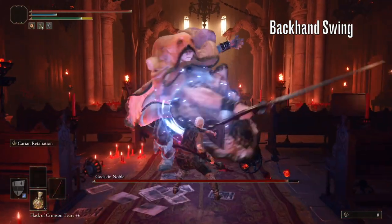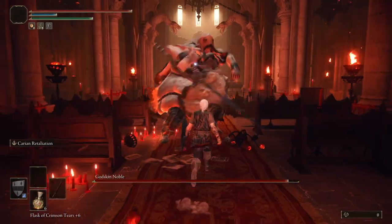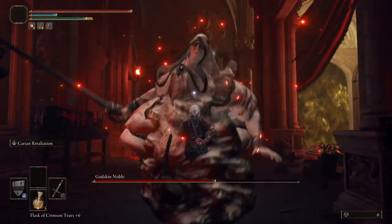Next up we have his backhand swing. Your input for this wants to be here, just as his sword's hilt passes his head. These are the three attacks that you want to be parrying consistently throughout the course of the fight.